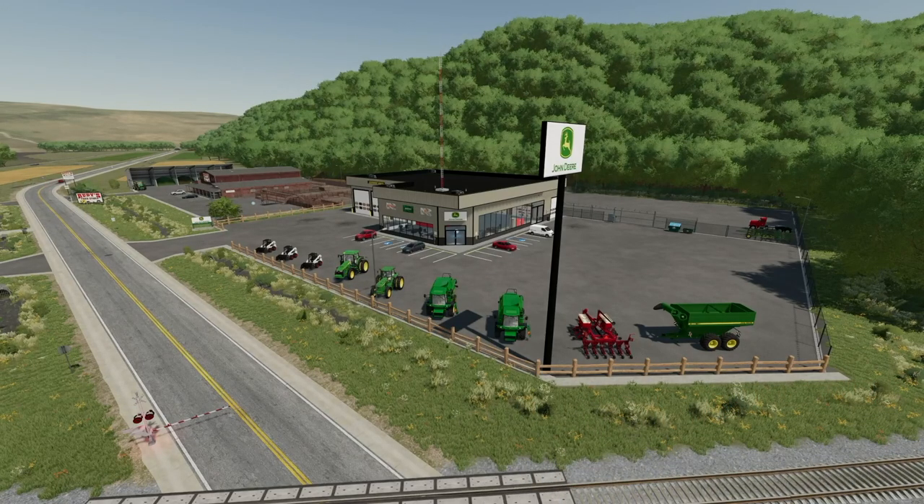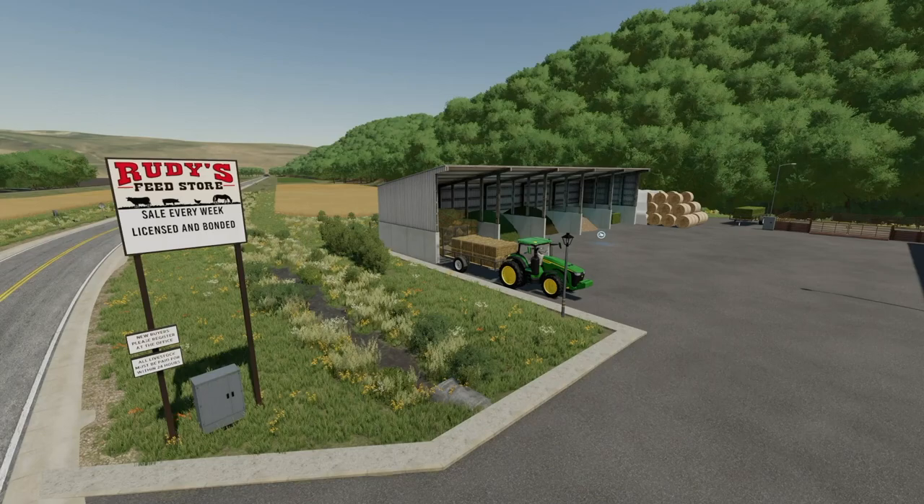For the John Deere fans out there, we have a John Deere dealership on the map, as well as a bulk feed shop for buying seeds, lime, herbicide, fertilizer, and anhydrous. You can even buy propane if you like doing chaff but really hate making silage — well, good thing for you guys there's an added sell point for chaff.